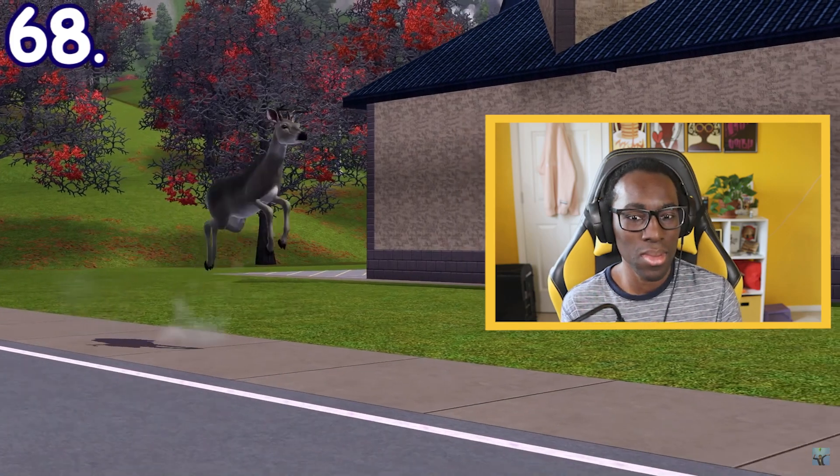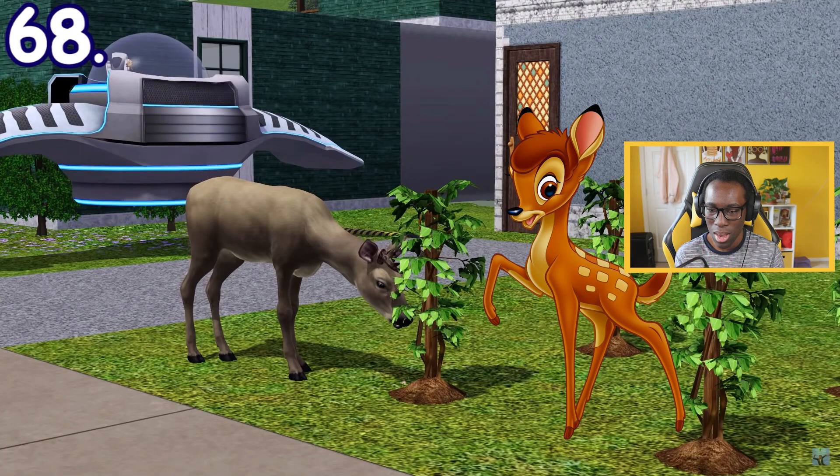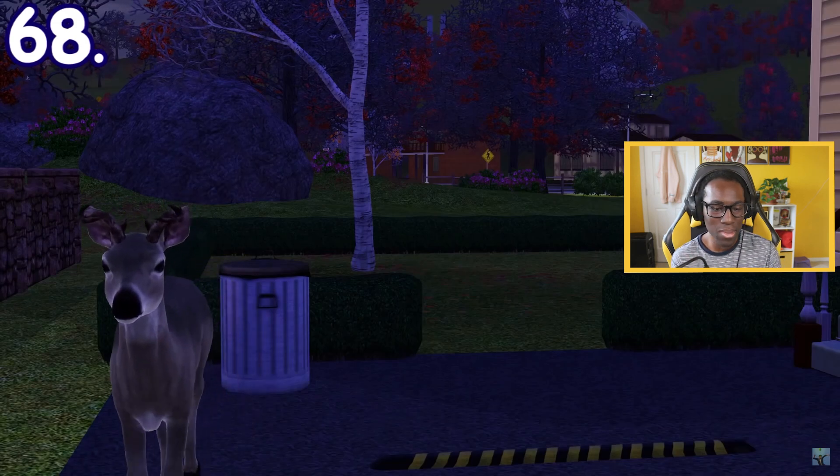You can find a deer wandering and hopping around the neighborhood in Sims 3 Pets. Deer can also eat and destroy your plants, so watch out for them. There are three interactions you can do with them: shoo them, watch them from a distance, or pet them.